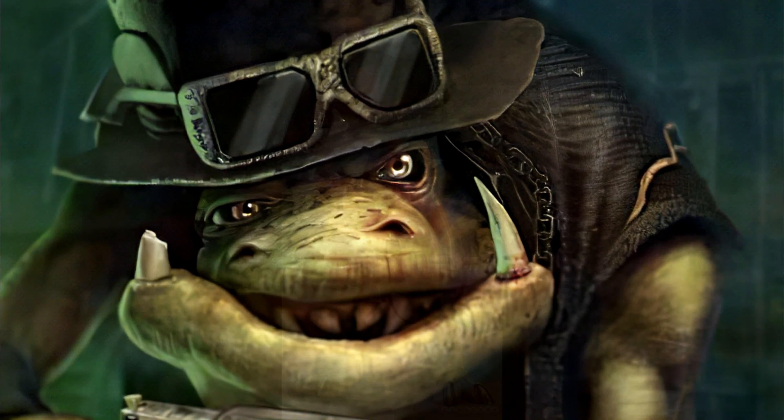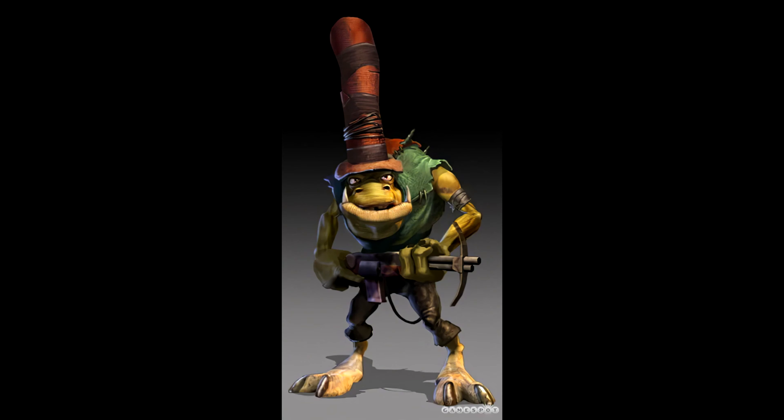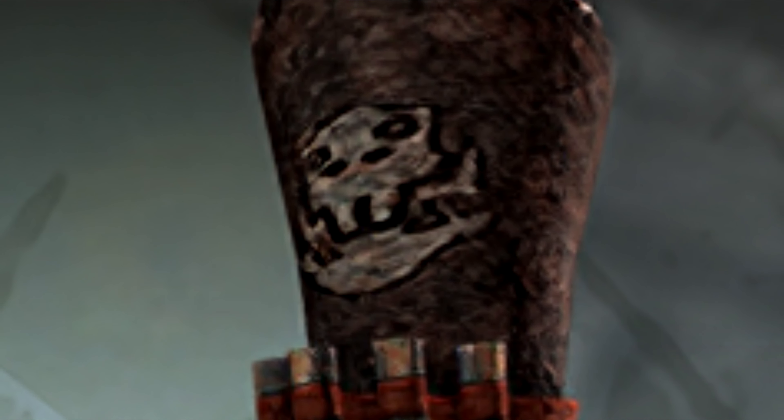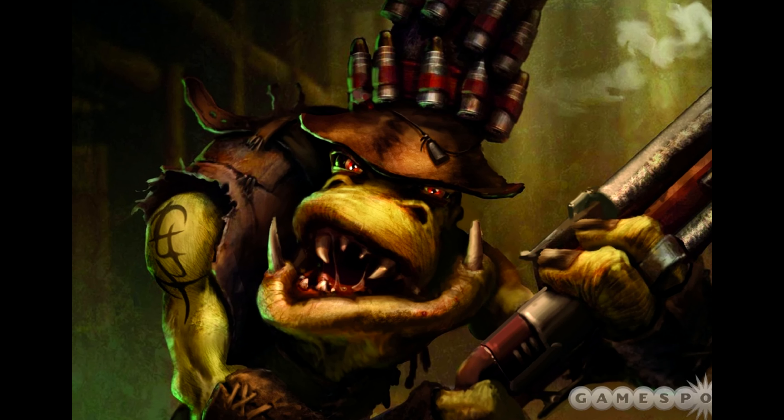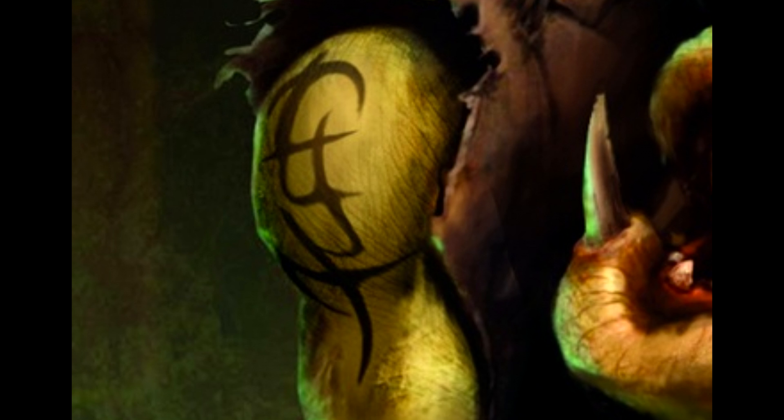Meegly McGraw is one of the outlaw boss bad guys of Oddworld: Stranger's Wrath, encountered during the Stranger's time in the town of Buzzerton. Being the same species of outlaw as your standard outlaw shooter minion, it's no surprise to hear that Meegly is the smallest member of his family and was picked on a lot due to this. I suspect it's likely that this is also where he gets his nickname from — Meegly, meaning something that's small.